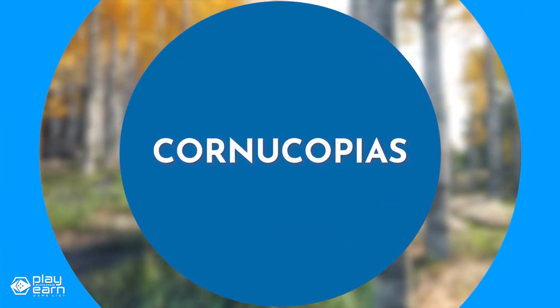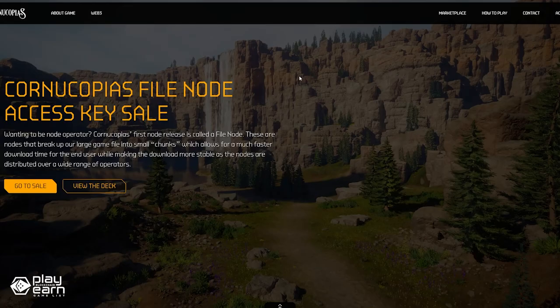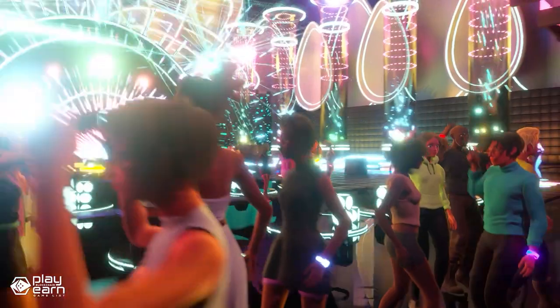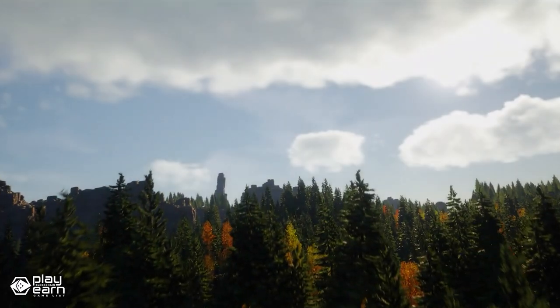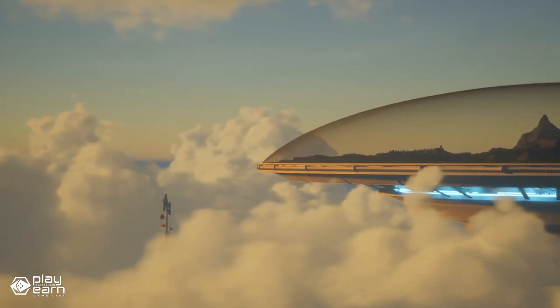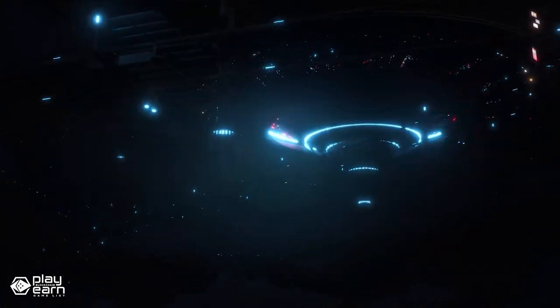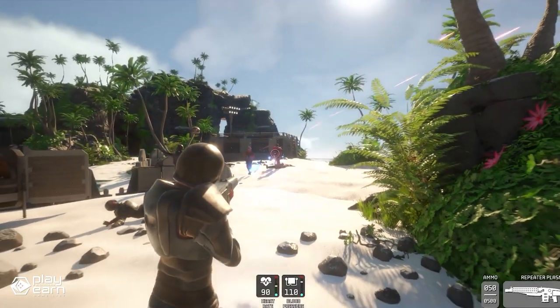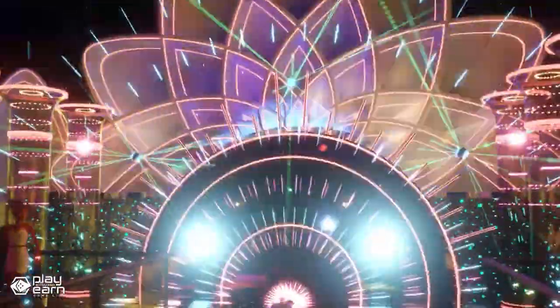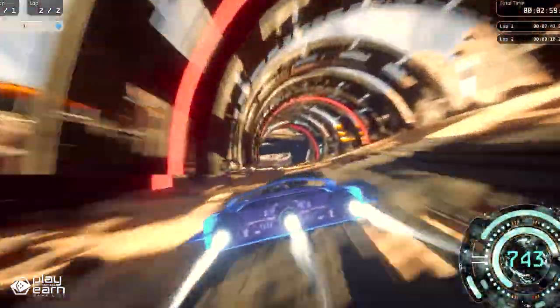The next game on our list is Cornucopias. Cornucopias is an open-world metaverse game being built on Ethereum, BNB, and Cardano. It is a blockchain-based, play-to-earn, build-to-earn, and learn-to-earn game where players can own land and other NFT-based assets that are tradable in a peer-to-peer manner, all hosted in a fun and expanding metaverse. The Bubbleverse is split into a number of theme zones such as the Sullus and Esperanzo, where people of all ages can play a series of minigames like racing and combat. Players can develop their skills as a trader, artisan, or adventurer, and can earn the KOPI token by playing the game.